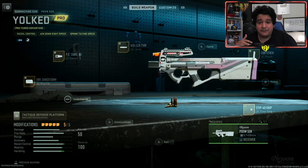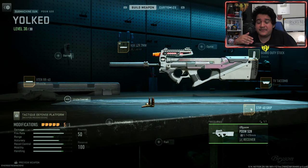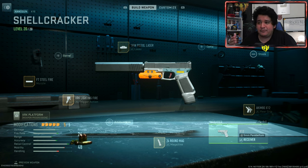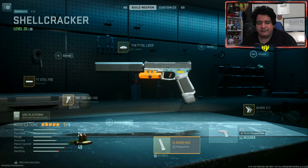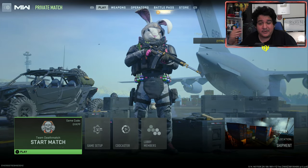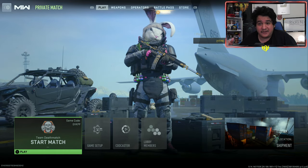Now we're going to see how the blueprints look with their meta attachments. Here's the base default Yoked PDSW, and here's the PDSW with its meta attachments — not too much of a difference, and you're going to put a camo over it anyway. Here's the Shell Cracker X12 with its default attachments, and here's the meta class setup for the X12 — it loses a lot of its look especially when you take off the barrel, but that's the meta class. I believe we've covered everything in the menus, and now we're going in game to check out the tracer effects and operator skins.